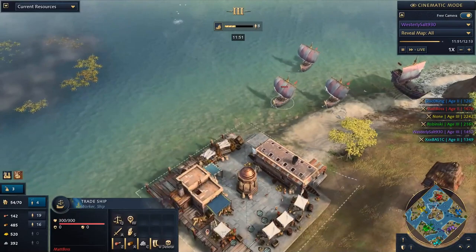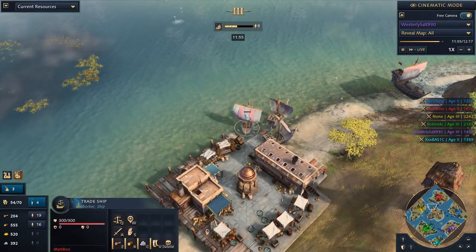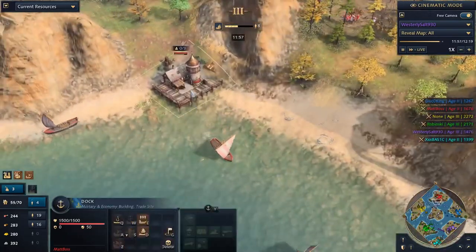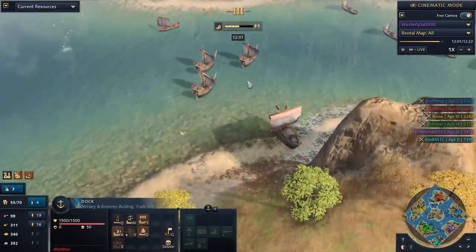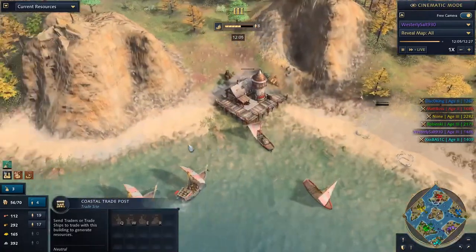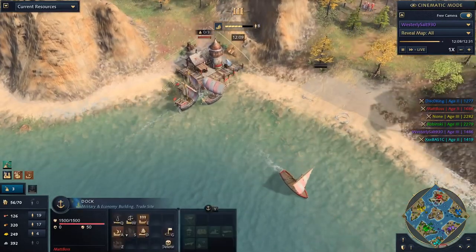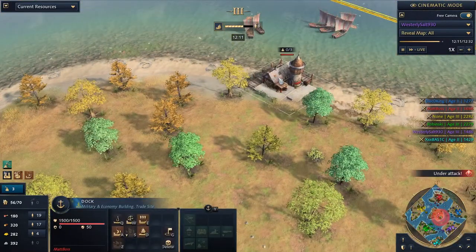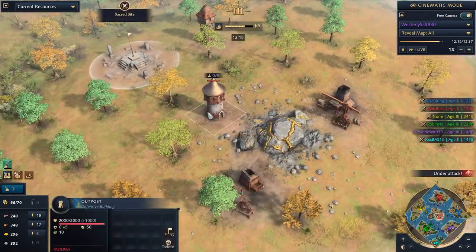How much do the trade ships bring back per trip? It's not the worst. What Matboss should do is build his trade dock back here and loop around for a longer trade route — that would be a colossal advantage. This is a little bit of a mistake. Matboss, build your dock on the north side and get the trade going down a bit further.